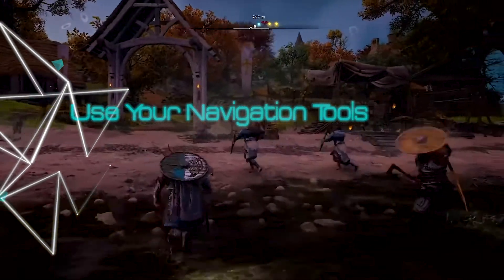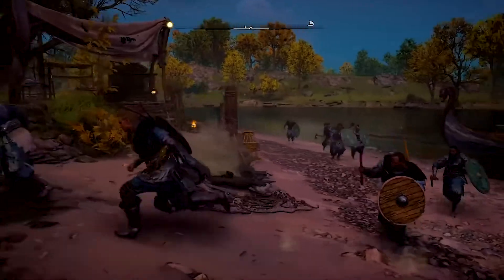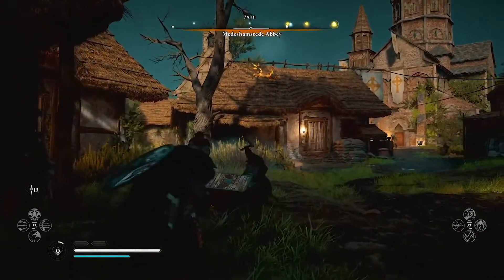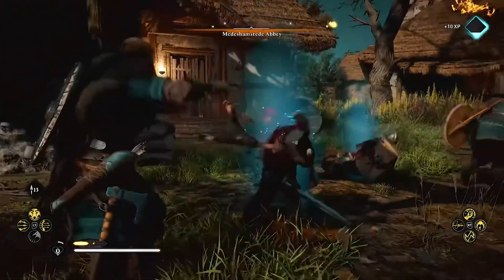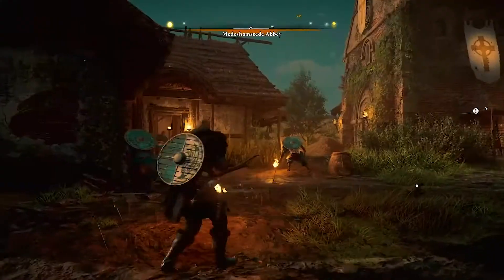Use your navigation tools. Like Senu and Icarus before, Eivor's Raven Sýnin is an important companion who provides a literal bird's eye view of the ground below. However, unlike the winged companions of past games, Sýnin's main strength is in finding points of interest for Eivor to investigate while exploring the map.